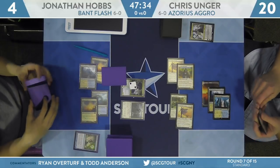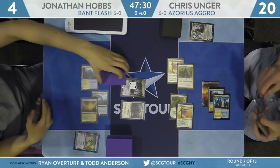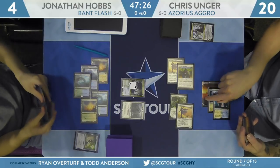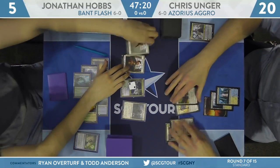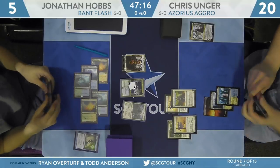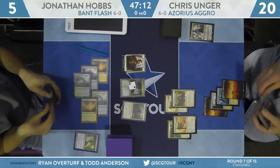Here's Hydroid Krasis for X equals 2 — a gold spell that'll bring a token, gain a life up to five, and draw a card. The life is actually pretty relevant here against an army of two-power creatures. Going to five means all he has to do is chump block the Adanto Vanguard and block one other creature, and he can still survive, which means he might get to keep Hero of Precinct 1 around for at least one more turn.